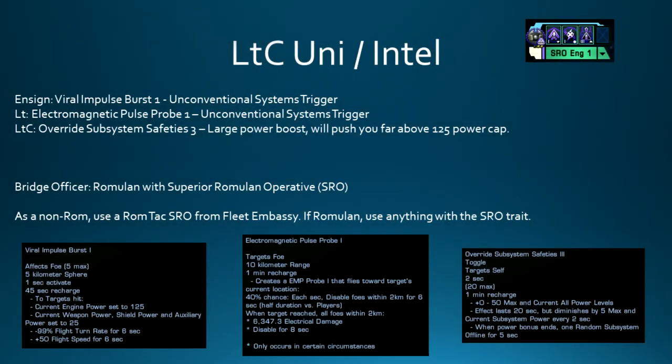The Lieutenant Commander Universal and Intel seat: I'm running exclusively Intel abilities. The Ensign slot has Viral Impulse Burst 1 as an unconventional systems trigger. In the Lieutenant slot, Electromagnetic Pulse Probe is also an unconventional systems trigger. In the Lieutenant Commander slot, Override Subsystem Safeties 3 provides a large power boost and will push you far above the 125 power cap - that is a very nice extra punch for your weapons while it's up. You just have to hope it doesn't shut off your weapons when it ends. I'm running a Romulan with Superior Romulan Operative on this seat; if you're a non-Romulan, grab a Rom-Tak with Superior Romulan Operative from your Fleet Embassy.